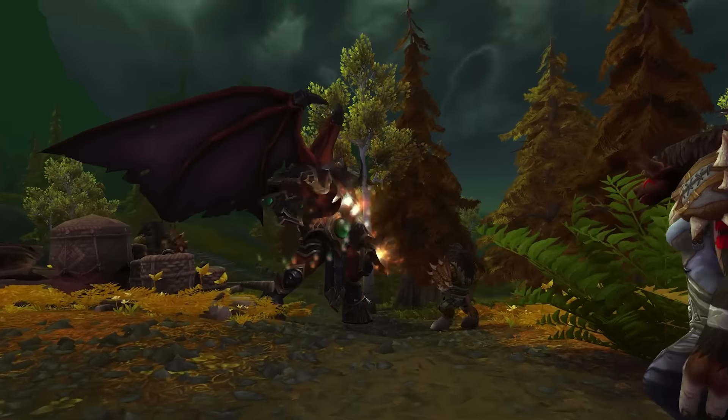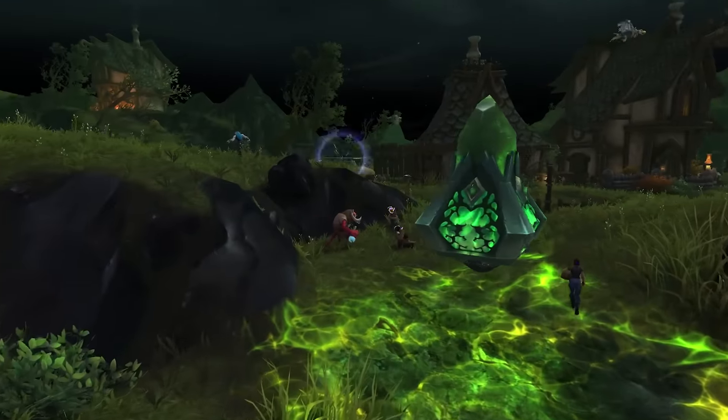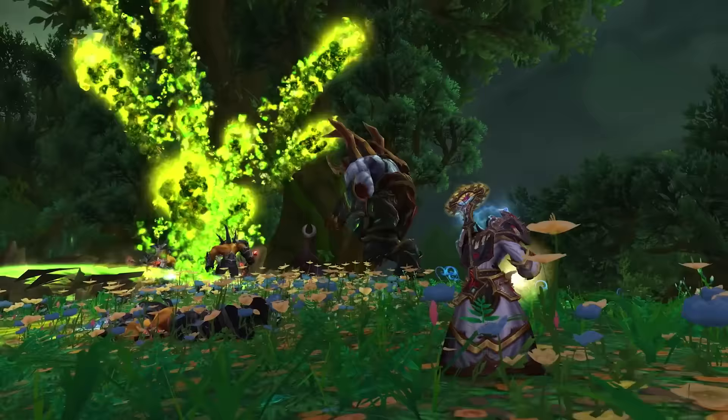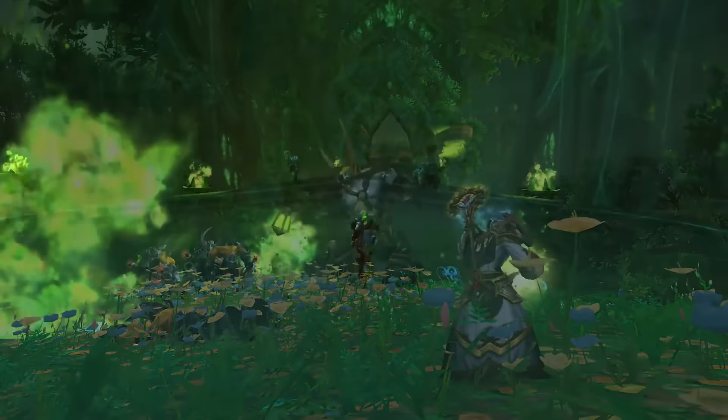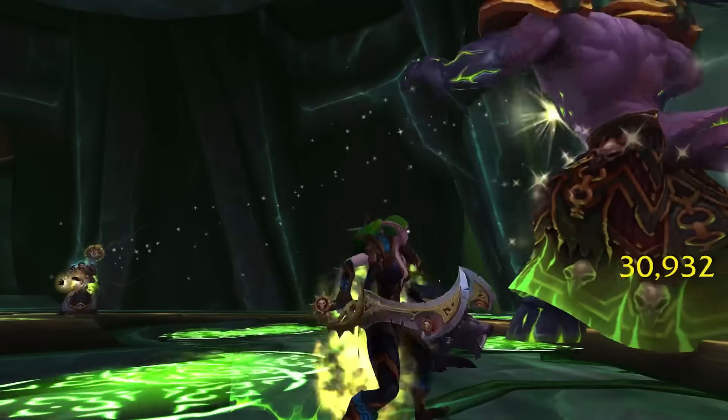While we're establishing a foothold on the Broken Shore, the Burning Legion has already begun all-out assaults on the other zones in the Broken Isles. To push them back, you'll need to complete a series of world quests in a given zone, followed by a daring mission to infiltrate and take down the Legion command ship.